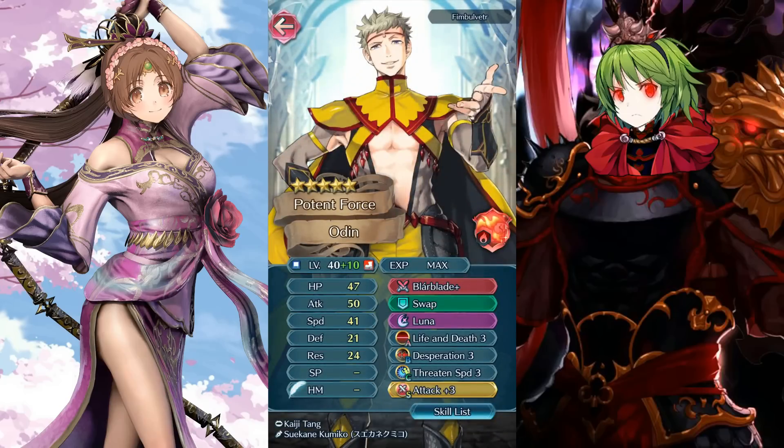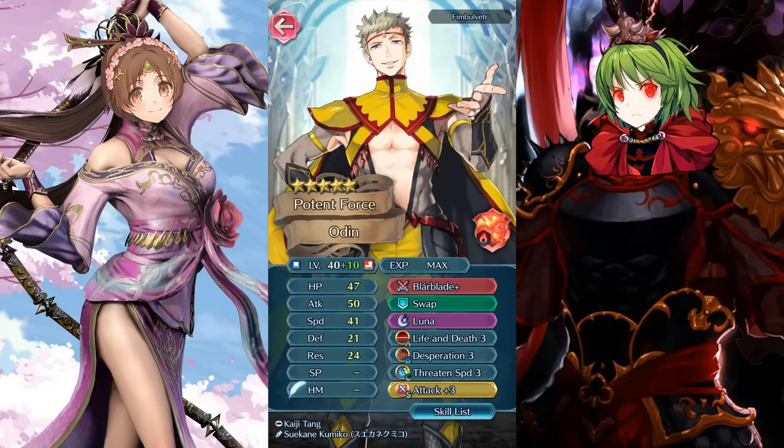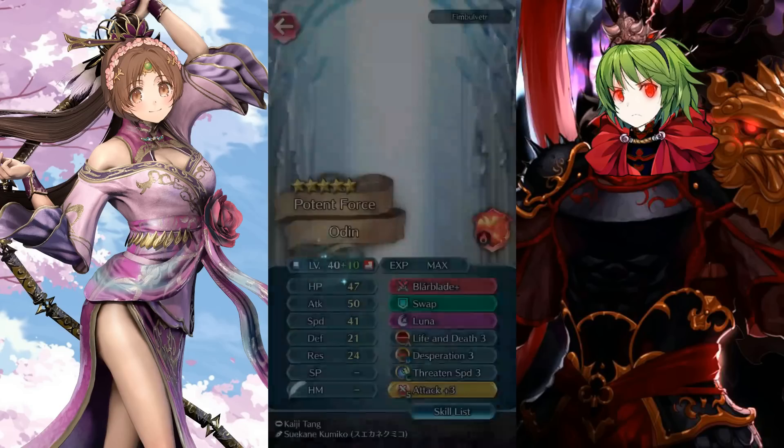Flimbertier with Odin — life and death still only brings him to 50 attack. He has too much HP for a mage; his stats are too balanced, which is a problem when your BST is low. Blar blade will turn him into offensive action and it will still work, but 41 speed on life and death 3 — why do people do this to Odin? He needs to be faster. Threaten speed won't help much either. Still, I appreciate that he builds Odin — most people avoid it. It's a plus 10 Odin, which I've talked about before.